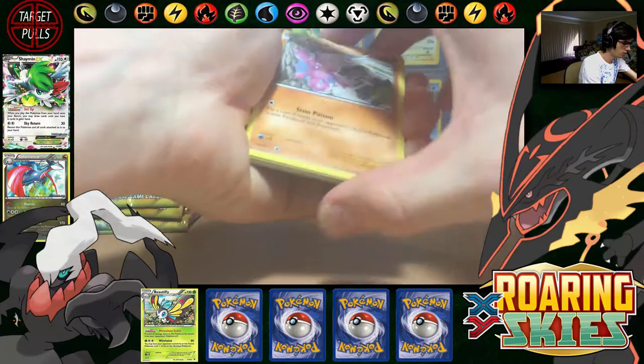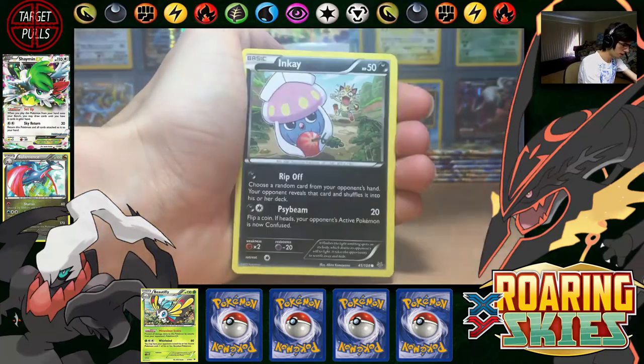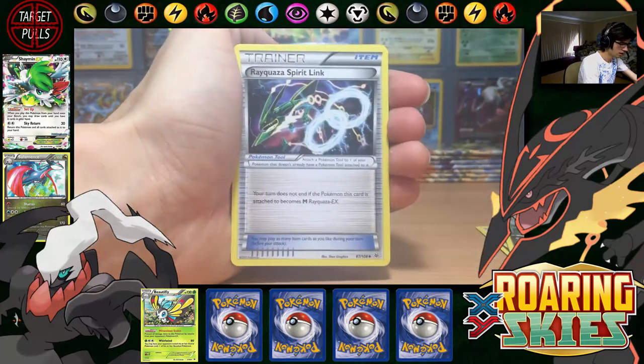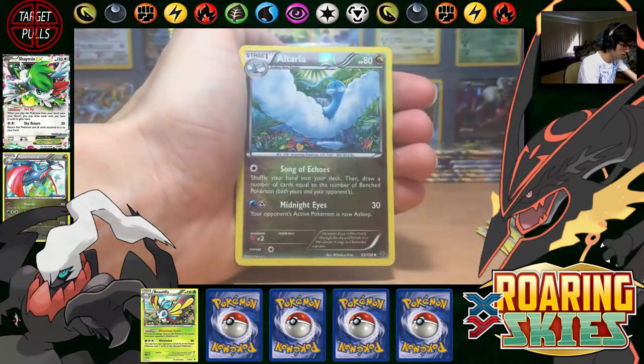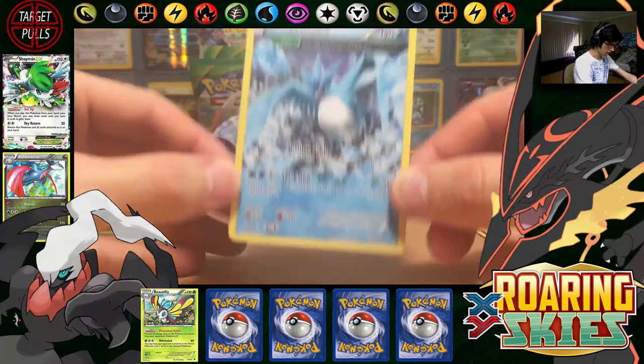So no Ultra Rare goodness yet, which you would expect from being weighed. We have Helucha, Altaria, Rayquaza Spirit Link, Silcoon, Altaria — that one's just an uncommon — and there's an Articuno regular rare.